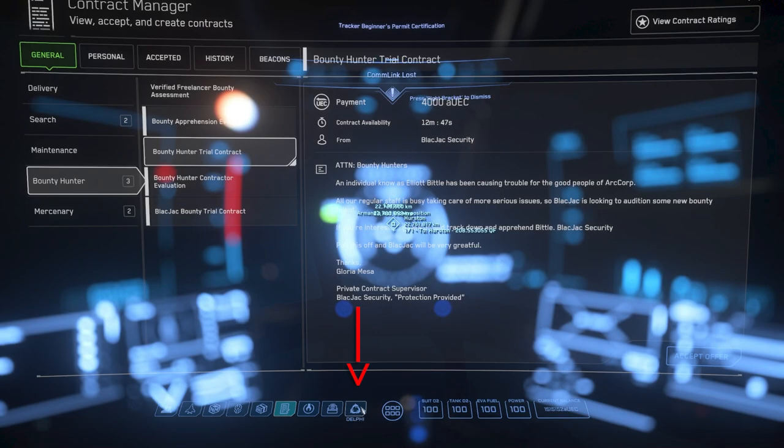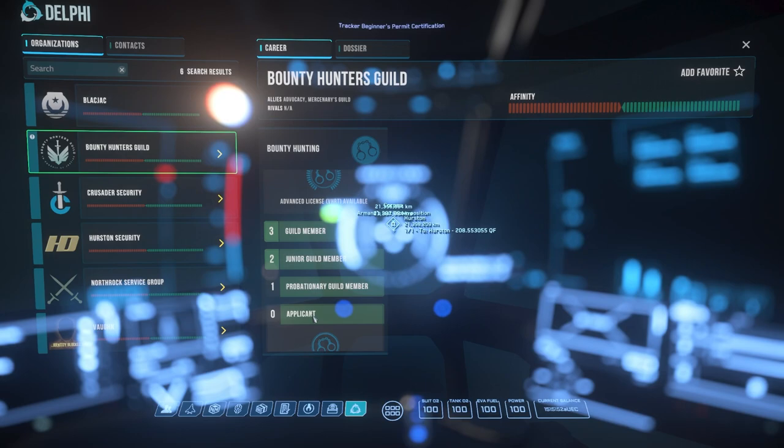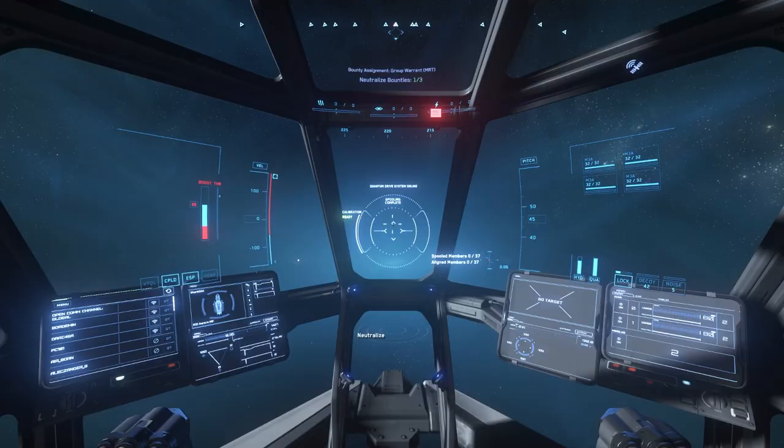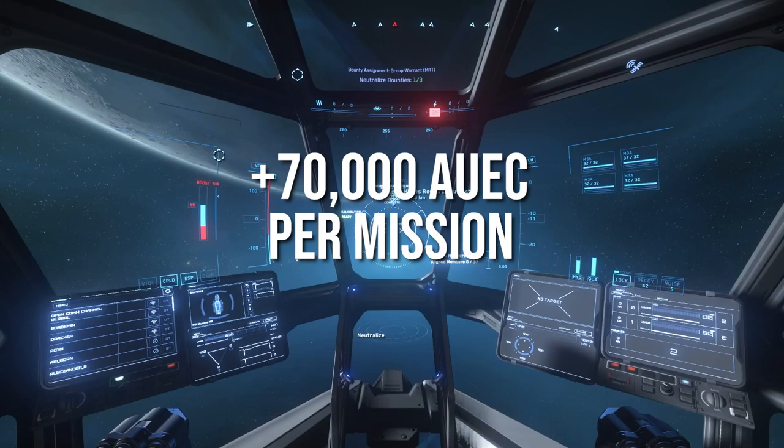At any point you can go to the Delphi app in your mobiglass — this shows your progress on bounty hunting and how close you are to unlocking the next rank. Once you've unlocked the Very Hard group bounties, with Call to Arms and bonuses you'll be making over 70,000 credits per bounty.